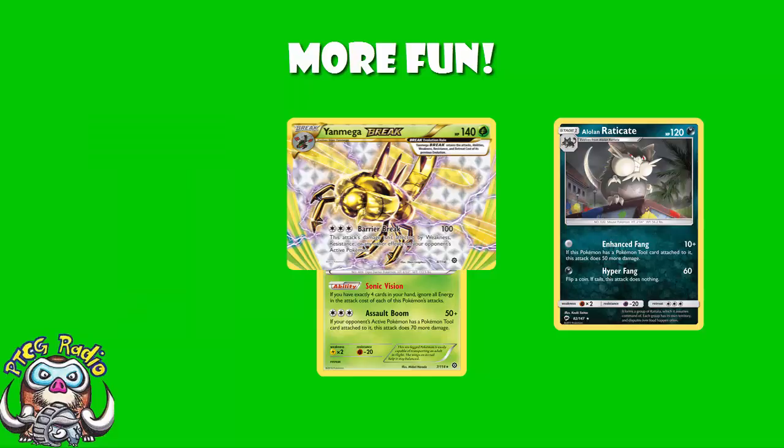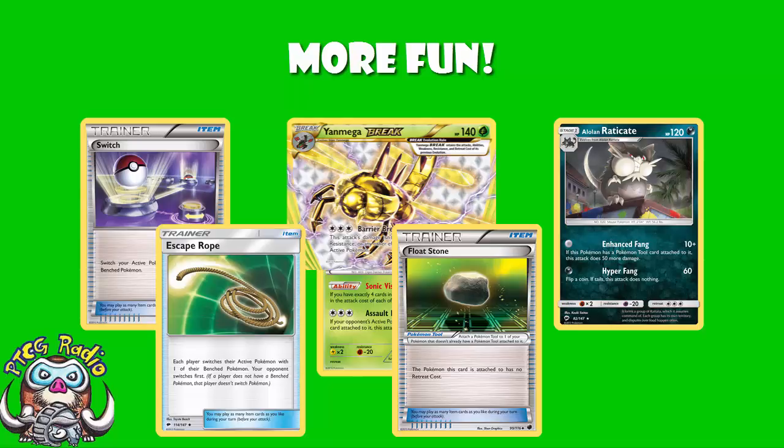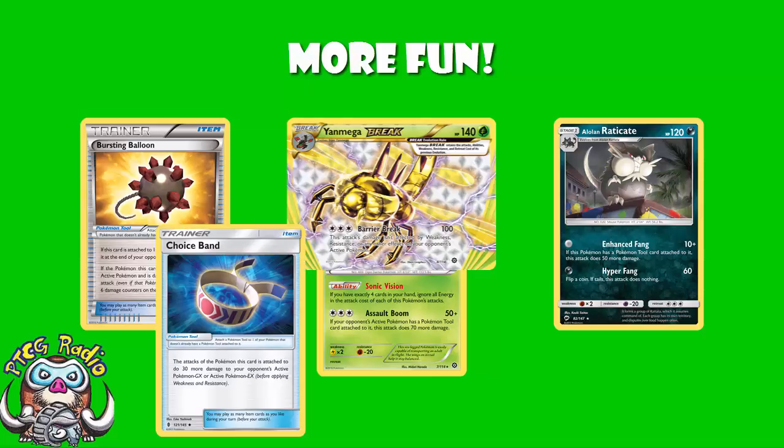There are a few other cards you want to be relying on. Raticate has a retreat cost of three, and Octillery has a retreat cost of two, so you need some switching cards — Switch, Escape Rope, or even Floatstone. Raticate needs a tool attached to hit for 60, so Floatstone kind of fixes both problems. However, I'm not a huge fan of Floatstone in this deck. You've got Bursting Balloon and Choice Band. With Choice Band, Raticate does 90 damage for zero energy to an EX or GX. One of my reservations is damage output, so you use cards like Bursting Balloon and Choice Band to really help there. That, ladies and gentlemen, is the key.